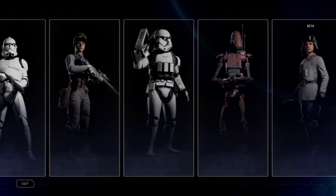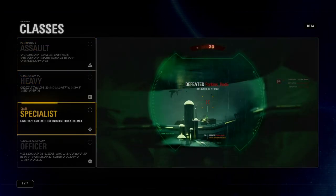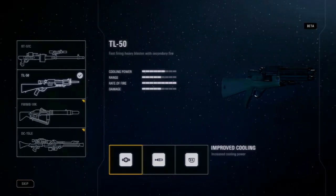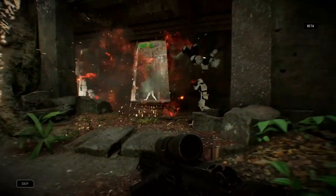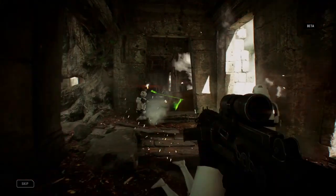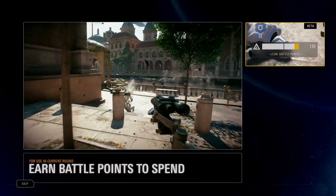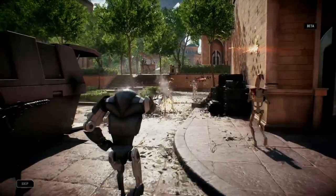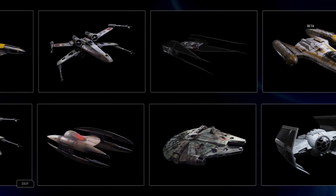Star Wars Battlefront 2 introduces class gameplay. Choose from the Assault, Heavy, Specialist, and Officer classes, each with unique abilities, weapons, and weapon attachments that give you an edge in battle. But it's not all about the power of the individual — the better you play with your team, the more battle points you'll earn to call in powerful reinforcements, such as Clone Drum Troopers or B2 Super Battle Droids, and a wide range of vehicles, both on the ground and in the air.